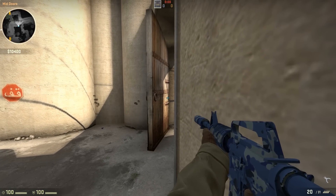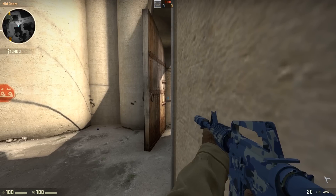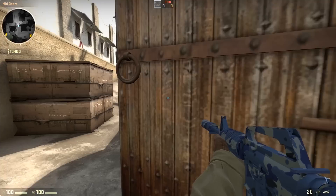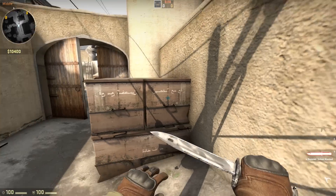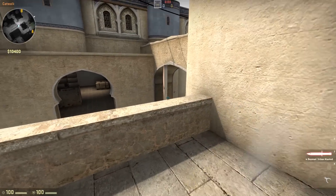A lot of players don't look in this corner, so if you are playing it I would recommend playing in this corner. They don't often look there because it's kind of awkward to look at it and go in the corner. If however they do come from short, you're pretty open to that position.